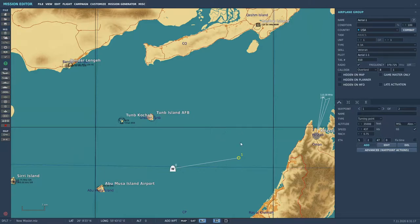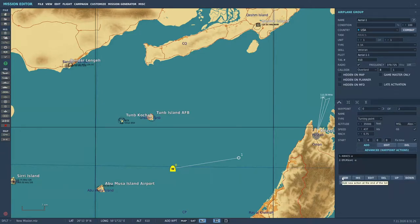How do you make it orbit? Let's go back to waypoint zero — Start — and open Advanced Waypoint Actions. We're going to add an advanced waypoint action under Perform Task, and the action is Orbit. First of all, put a name here; it seems to be necessary for a lot of advanced waypoint actions. Here's the pattern — we can do either circle or racetrack. We're going to do racetrack.